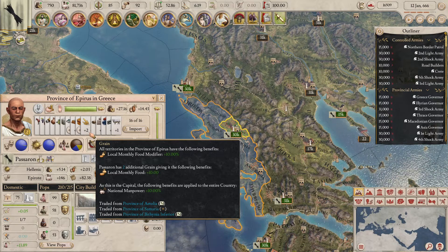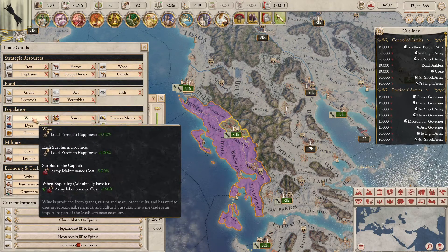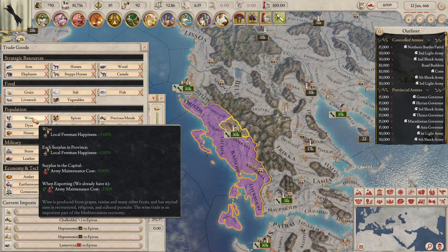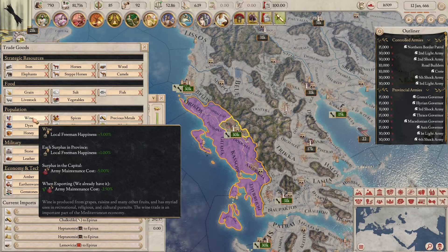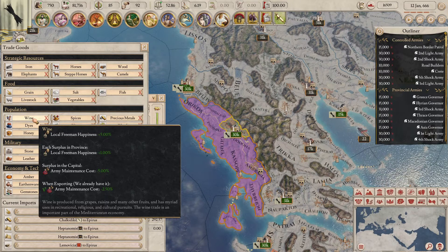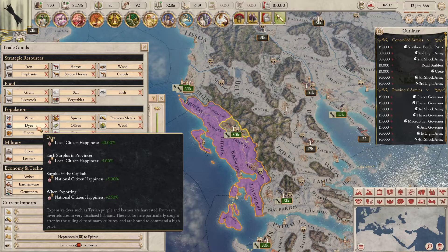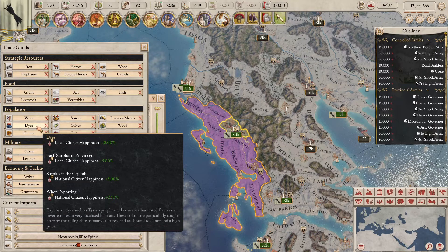To illustrate the powerful buffs from having a surplus, using the wine example — if I were to have a surplus of wine in the capital province, my army maintenance would be reduced by 5%. Since this is a surplus in the capital, this buff is applied nationwide, and this is the same for every single resource. For example, if I were to have a surplus of dyes in the capital province, my national citizen happiness would be up by 5% — so citizens everywhere in the empire, not just the capital province.